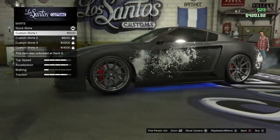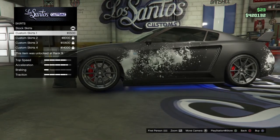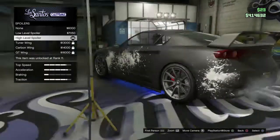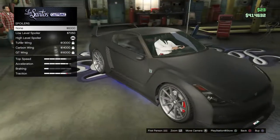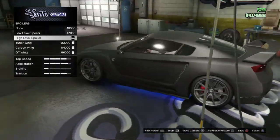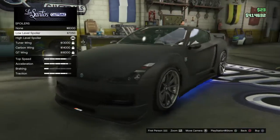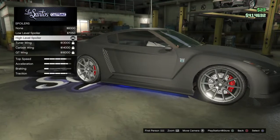Looking at the roof options — yeah, I'll go with these. For the spoiler, I'd recommend going for the third one because it just looks better. Make sure you have a big spoiler because it makes your car actually stick to the road more. A really thin one just isn't right — this car suits a big spoiler.